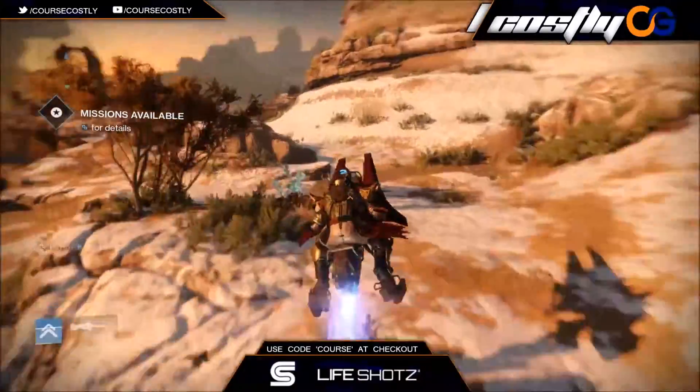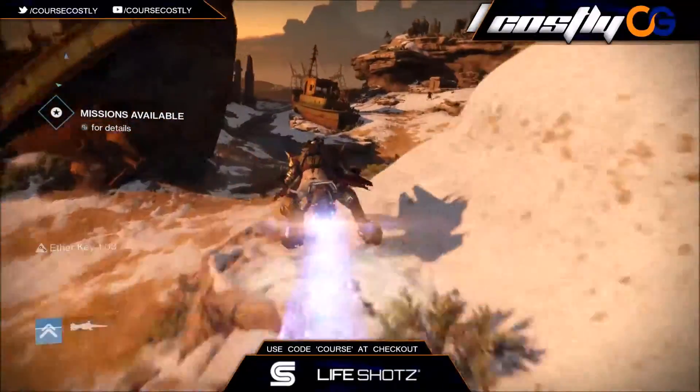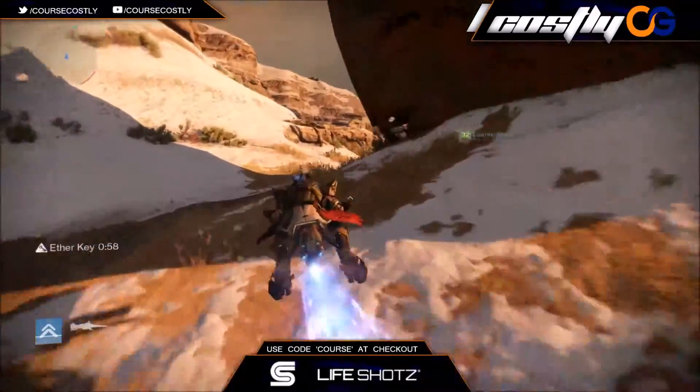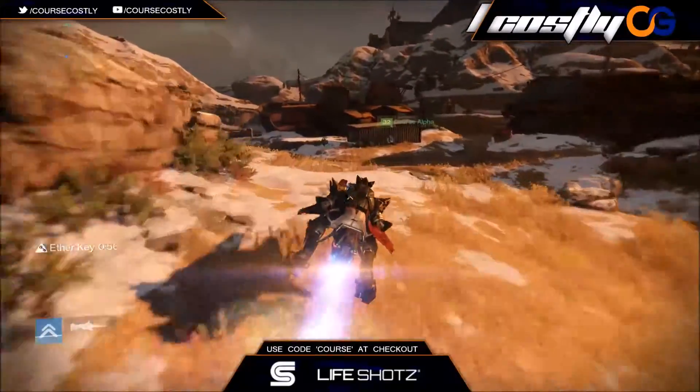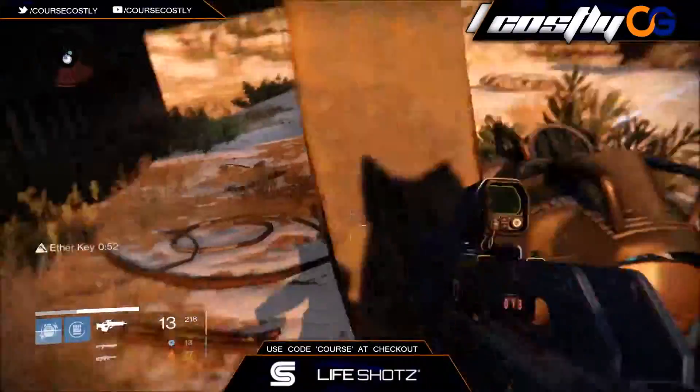It's gonna say 'a Fallen treasure is near' or something like that, and you're gonna want to go look around. I was with my friend and I was looking around and he's like 'hey come back, it's over here.' The chest is not going to be in the same spot every time - I had done one of these earlier and went to that ship because that's where it was before. So you just come up here and you grab it.